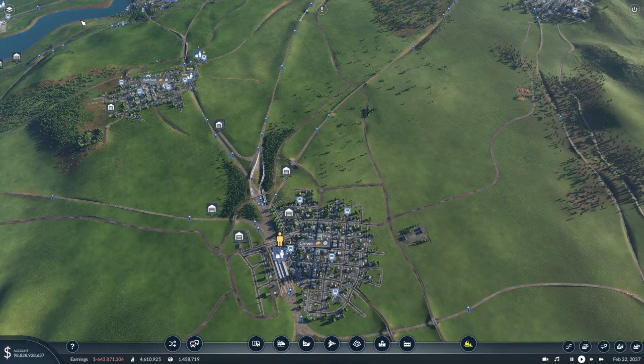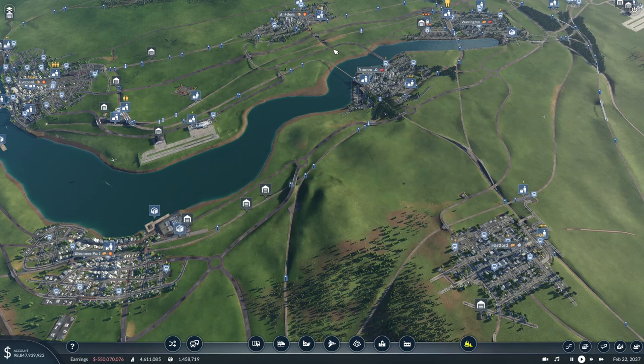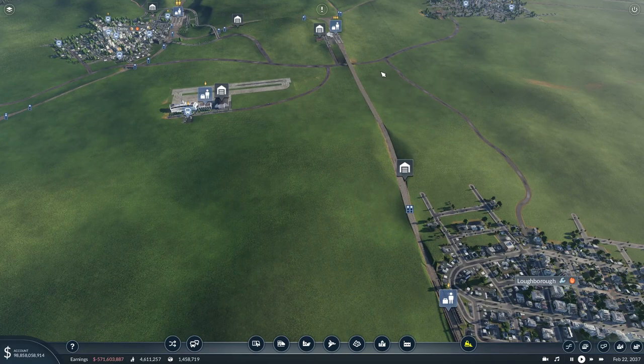I haven't put the Liverpool service on yet — I still haven't decided if I'm going to do that before or after I do HS3, because once HS3 is built the Liverpool services will actually go on HS3. Well, if HS3 ever gets built, they'll go on HS3 and get on at this junction which we built a couple of episodes ago. In today's episode we're going to head over to the east because I don't want the east to feel left out.